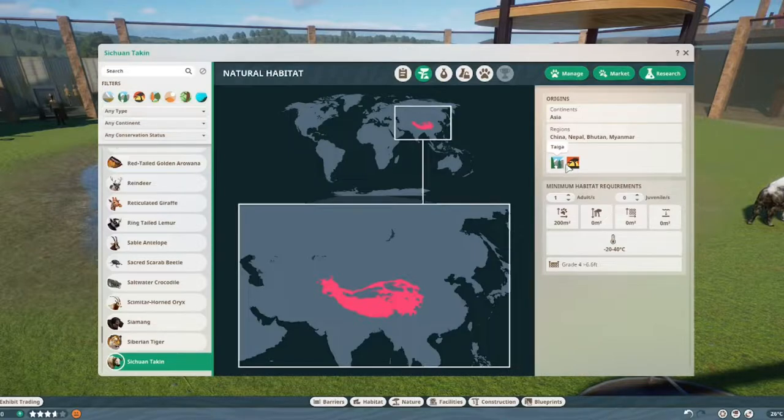They live in taiga and grassland timbered biomes. Kind of funny, it's not the first animal today I've looked at with these biomes — taiga and grassland but not timbered, which would be kind of in between. One of them needs 200 square meters of land, the second needs 70 extra, and a baby needs 35 extra.